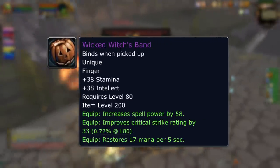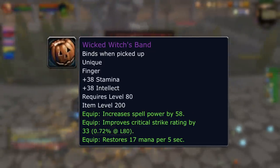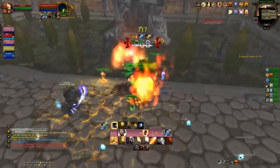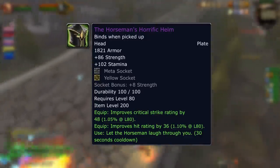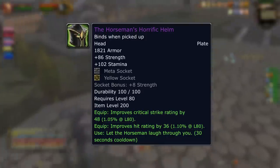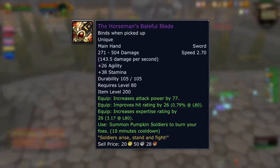The two big ticket items, excluding the mount, are the Horseman's Horrific Helm — which has crit, hit, and a nice use effect if you're into those — and the Horseman's Baleful Blade, which is very, very nice with a slow 2.7 speed. You can see a lot of unholy DKs wanting to get this as soon as physically possible.